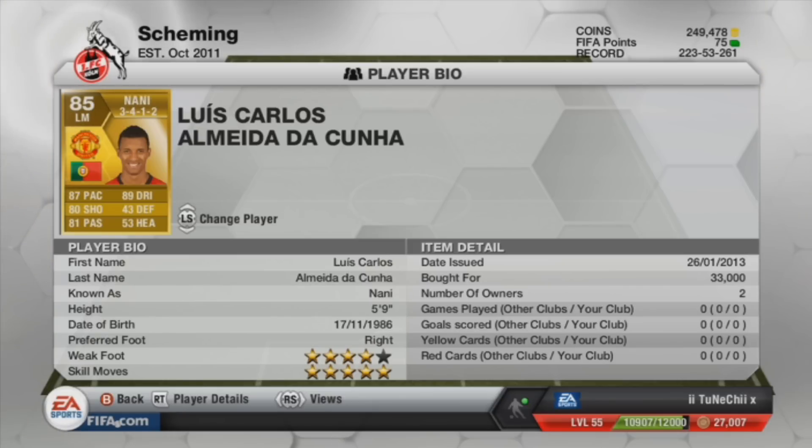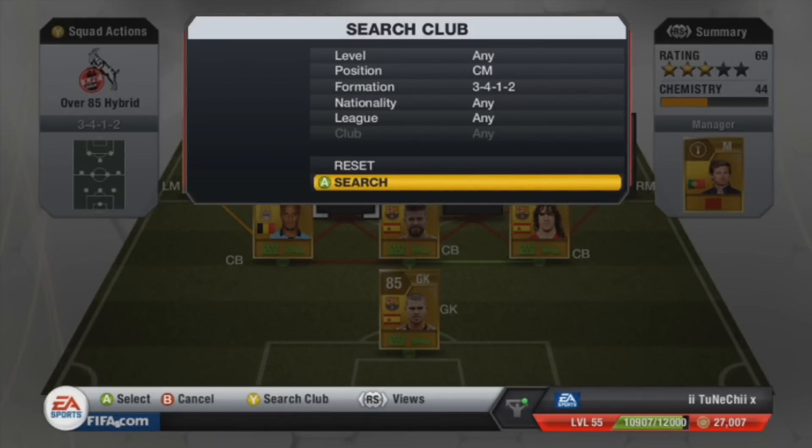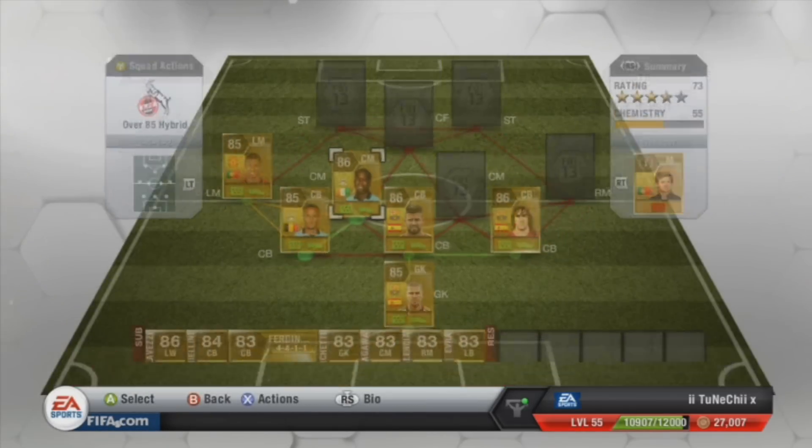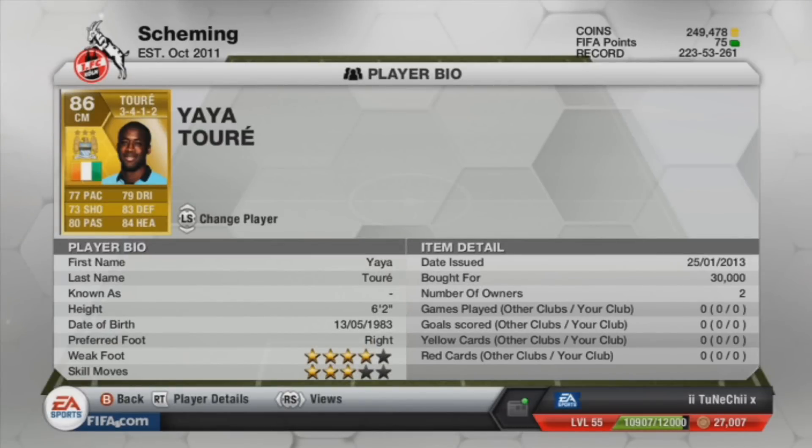Moving on to his centre mid partner, we have Yaya Touré. Even though his card says 73 shooting, his shot is a belter — you could shoot from 45 or 50 yards out and it will definitely reach the net, I could promise that. His defending and heading are amazing, so he's another person who could head balls in from corners. He only cost 30K.